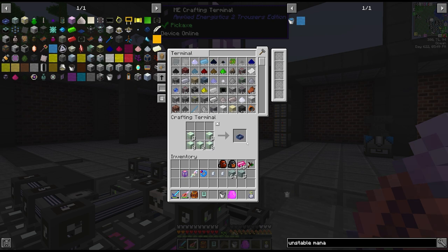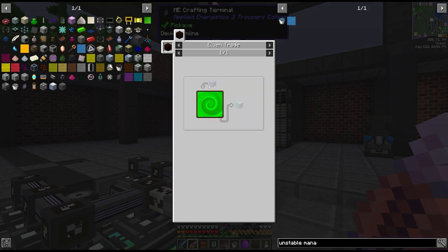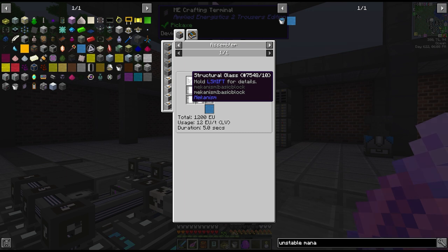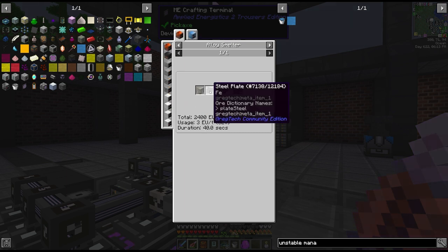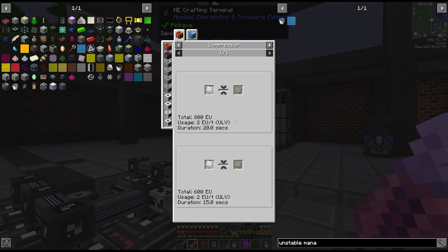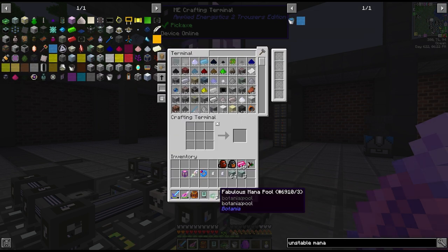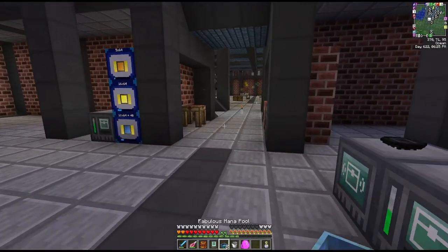After an incredibly long time we now have eight fabulous mana pools. This did take me quite a while - I had to gather some more living rock, and the alf glass takes mana glass which takes structural glass and unstable mana, both of which I'd run out of. The structural glass we need to make from reinforced, which is advanced alloy and glass, and the advanced alloy is mixed metal ingots. So it's a huge rabbit hole to jump down, but finally we have our mana pools.